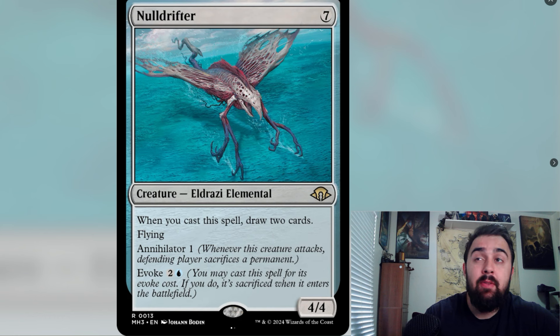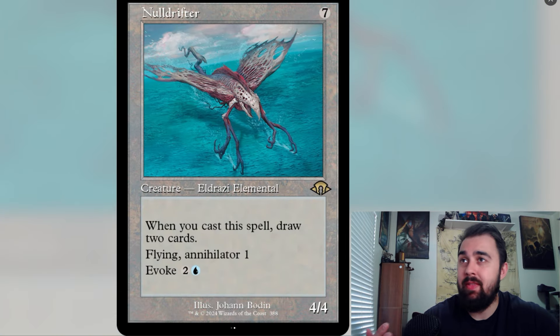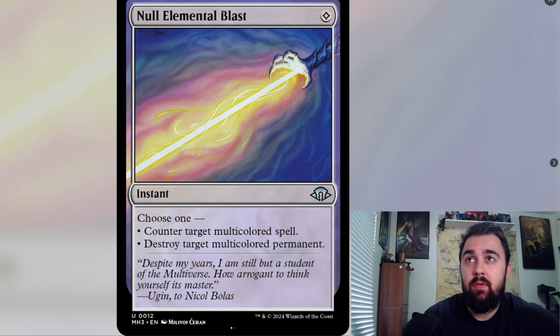Another leaked card confirmed true is Null Drifters. For seven mana, it's basically a Mulldrifter but the draw-two is a cast ability instead of an ETB, which makes it less good. It has flying, Annihilator 1, and Evoke for two and a blue. The downside is drawing two cards on cast rather than on ETB, but it's decent in Eldrazi strategies, especially if you can copy that ability with the new leaked commander.